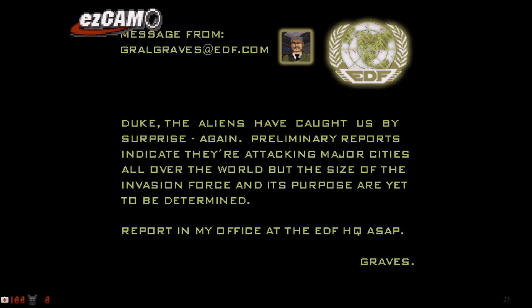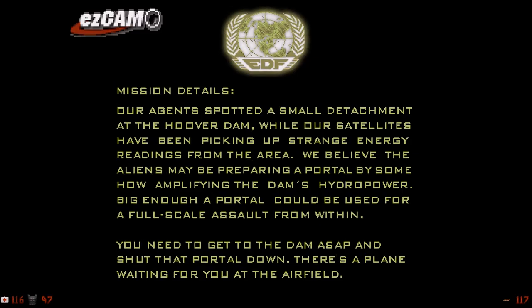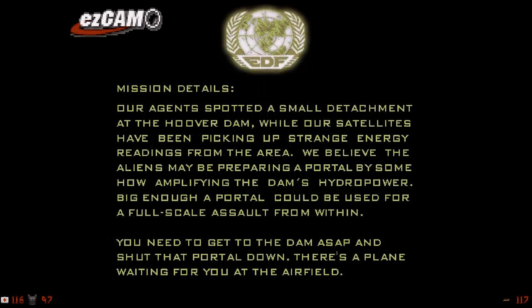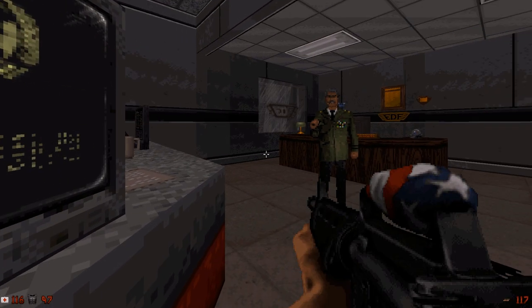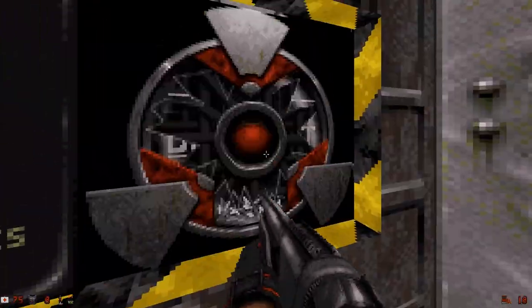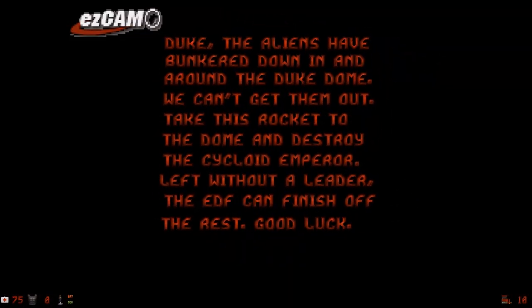The story is told through interactions with NPCs and text. From what I gathered, the aliens have returned and unleashed a parasite that can control human bodies. Satellites picked up strange energy readings from the Hoover Dam area, and it's believed that the aliens are preparing a portal there which will result in a massive invasion if it's not closed. Once again, Duke sets out to save the world. The DLC pack adds three new levels, and basically the aliens have infiltrated the Duke Dome, and Duke is asked to go there and kill the Cycloid Emperor.